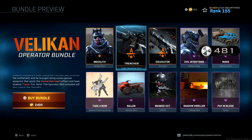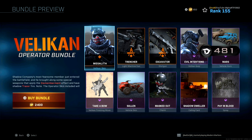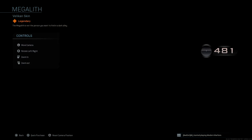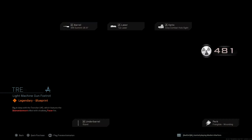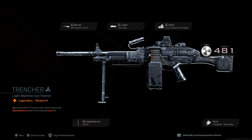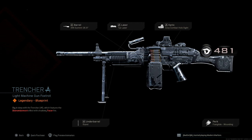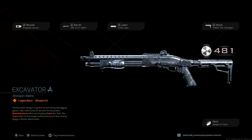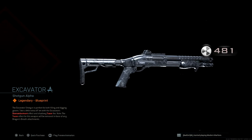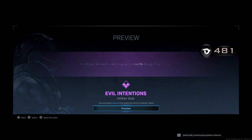Alright, what's going on YouTube? We got the new Velikan operator bundle here in Modern Warfare. We get this dope Megalith skin - that's badass, that's lit. We also get a new LMG, the M91. It's called the Trencher. We get the dismemberment effect with the shadowy tracer fire - that's dope. And we also get the Model... oh, that's lit. Then we get the voice, let's listen.